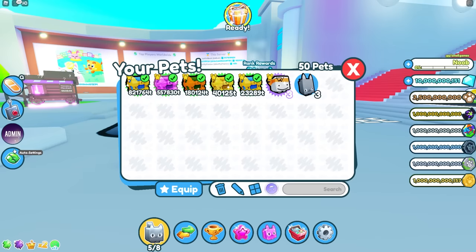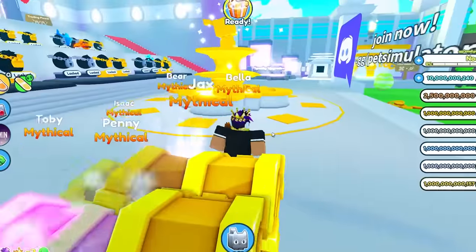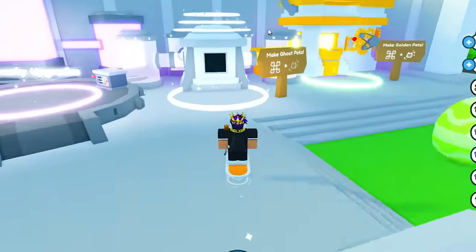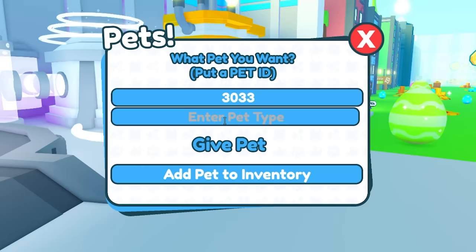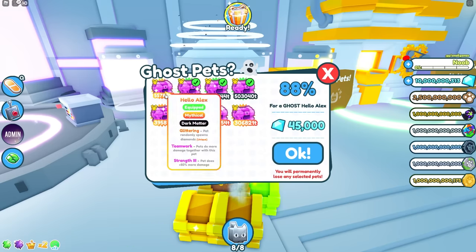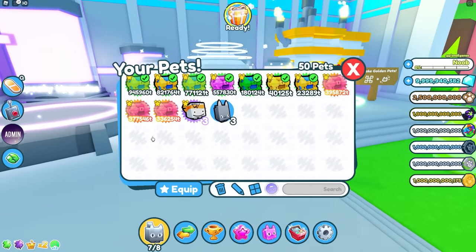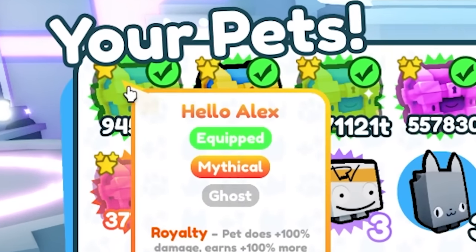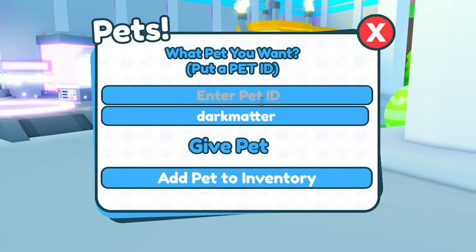I tried 'ghost' as a type but that didn't work. You can turn them into a ghost by getting a dark matter version. So I'll add a ton of dark matters to my inventory, get a 100% chance, and there we go — I got a Ghost Owner right there with much higher stats.